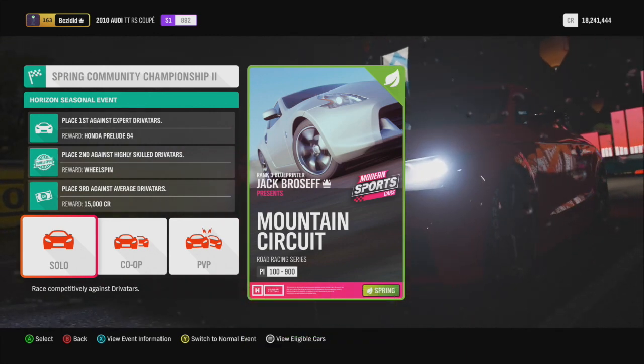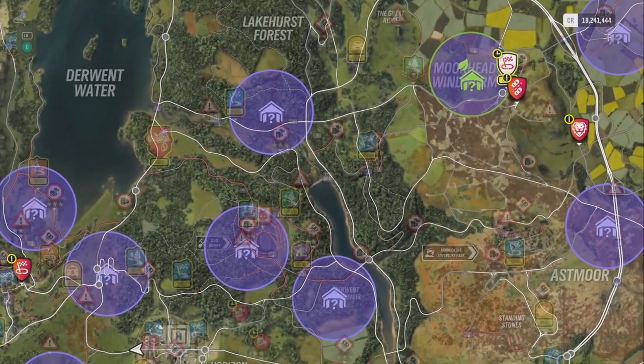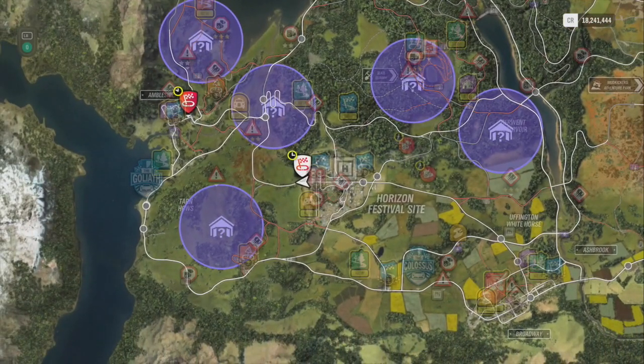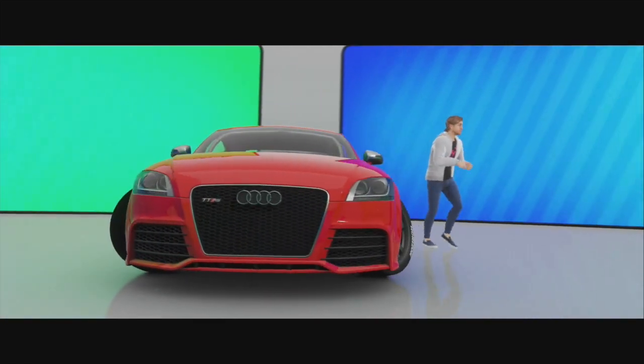We're gonna do it solo. First place is a Honda Prelude, second place is a wheel spin, and third place is 15,000 credits. Not that I need the money — well actually I do need the money to be honest. Starting over does kind of suck guys, but here we are. Let's see how this car handles with my tune and see if we can take first place.